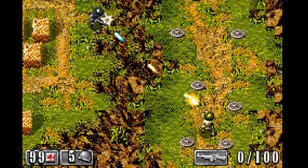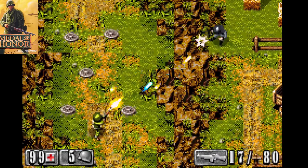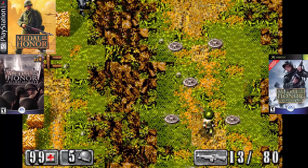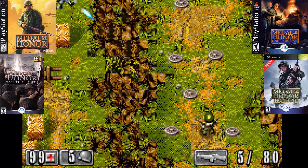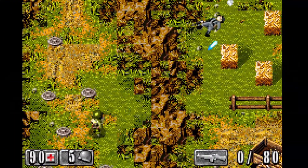The soundtrack clocks in at 11 tracks and are reworked versions of songs from previous Medal of Honor games, including Medal of Honor, Allied Assault, Frontline, and Underground. These versions are slightly altered to make them synthesized instead of orchestral. I'll show the difference with the Allied Assault main theme here.